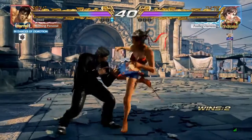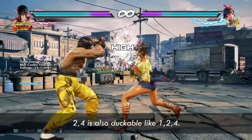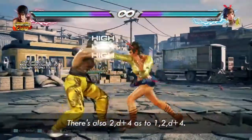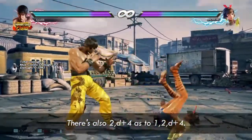Now she does 2-4 into Switch 1. You can also duck the 4, but this is harder than 1-2-4 because you have less time to react after seeing the punch. And she can also do 2-low-4, so if you're good, you want to low-parry after the 2 to beat both options.